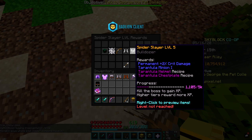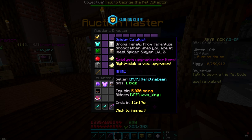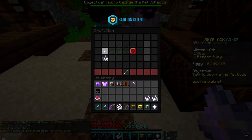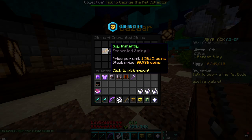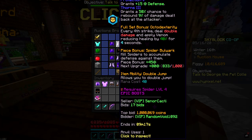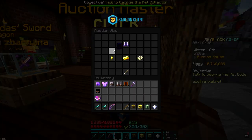Right now we cannot craft the tarantula helmet or chest plate. I already bought the helmet, but I still need to craft the chest plate. What I can craft is the boots — I'll need a spider catalyst and 4 stacks of enchanted string to get normal spider boots first. This is going to cost another 400k. I don't have the recipe unlocked, so I messed up. I'll just sell it all back and buy some spider boots off the auction house instead. I can't really be bothered trying to craft all of this — I'm just going to buy the boots off AH for around 1.1 million.